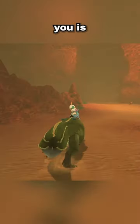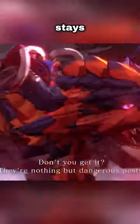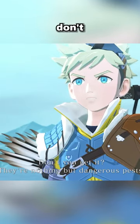Rule 6: If your hunter faints, the monstie that is currently out with you is released, regardless of it having fainted or not. Rule 7: Wrath-a stays in the party — if dead, just don't use it.